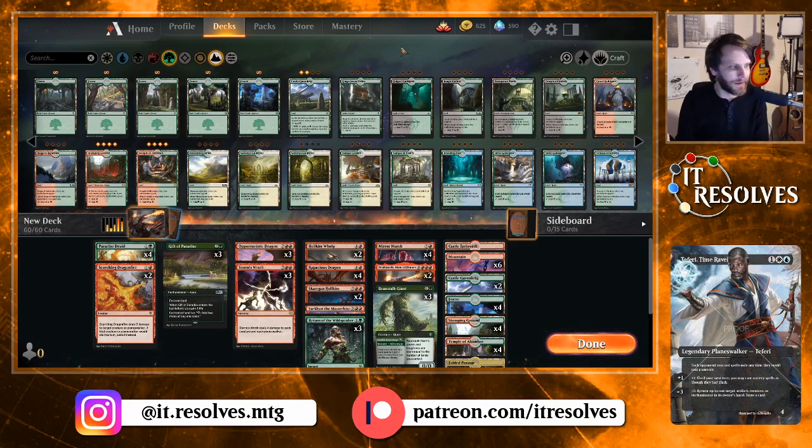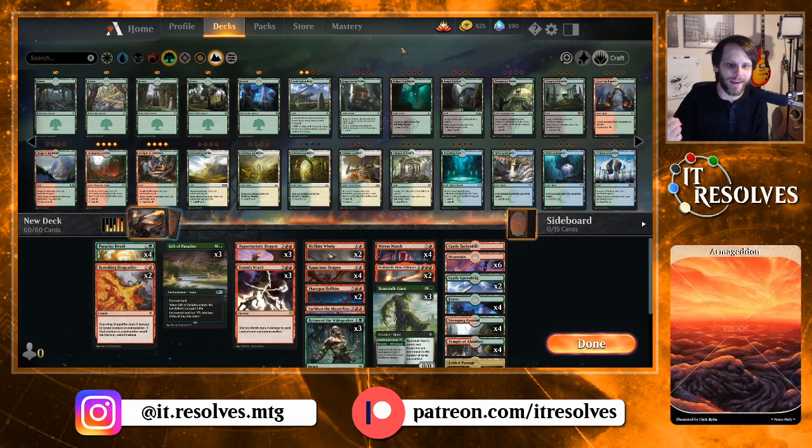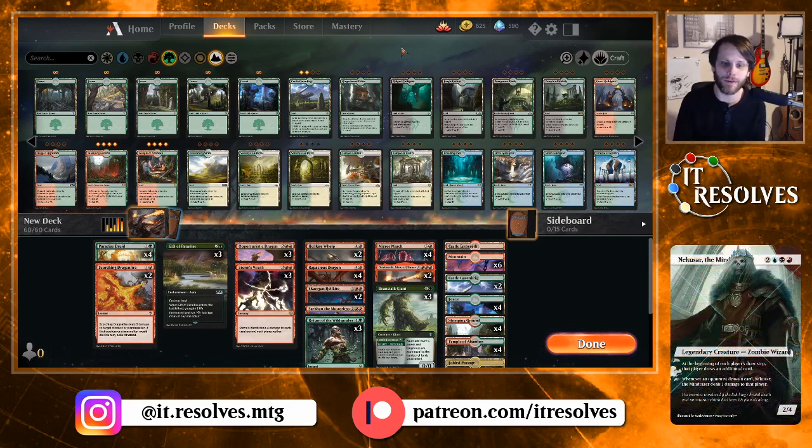This time I thought, you know, let's go big — go big or go home, right? So we're doing Dragons and Mirror March. We're gonna try and make this happen. This is a list that I pulled from Aether. Not necessarily one that I built myself — I did kind of dig through a few and this was the best that I could find. I really do like this as a starting point, but I definitely understand that this is jank.